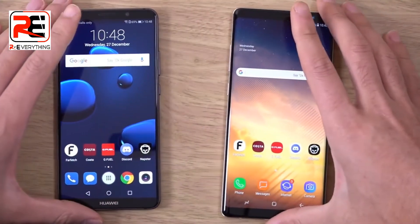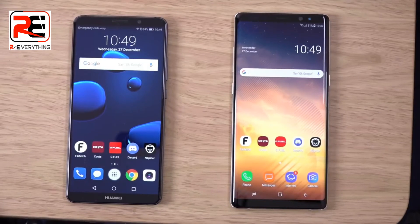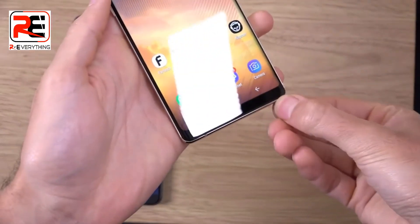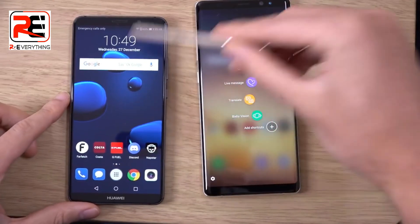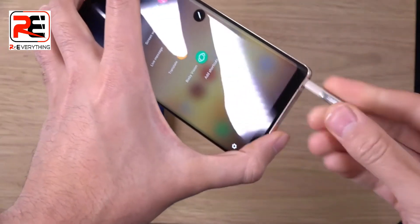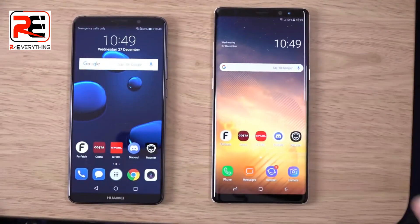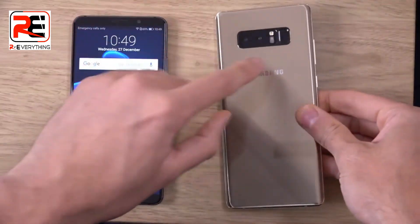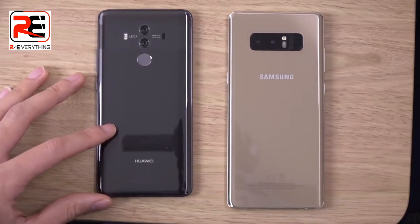Other things to consider: the Mate 10 Pro comes with a massive battery. I've found the battery life on the Note 8 to be quite disappointing — it's a massive screen phone and they can't even put a 4000 mAh battery in there, which is a bit lame. You're also getting the S Pen on the Note 8, which is something to consider — it would be nice if Huawei implemented something similar. Also, you're getting face unlock on the Note 8. I'm not sure if the Mate 10 Pro offers that. I don't like the way Samsung placed the fingerprint scanner near the sensors — it's much better placed on the Huawei.